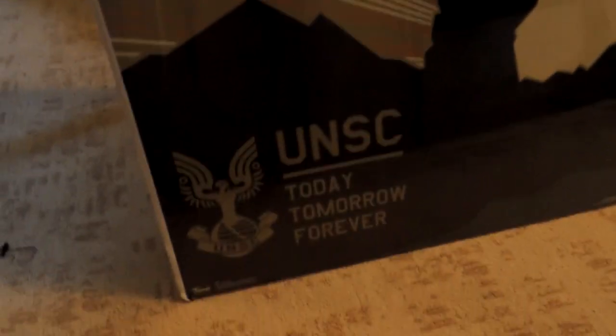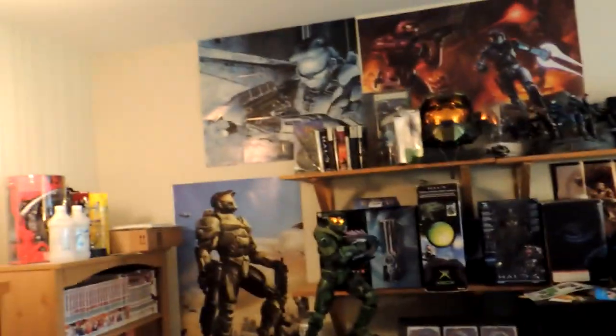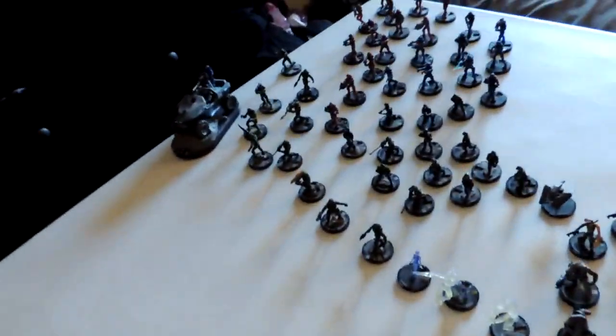Let's get right into it. A few of these things you've seen before in other videos. Here's the UNSC recruitment poster from Halo 4: Forward Unto Dawn — I stumbled across this at a shop called FYE when I was looking for some Christmas presents back in December. Who the hell could pass that up? I love that it's in a cardboard case so I don't have to worry about hanging it on my dwindling wall space.